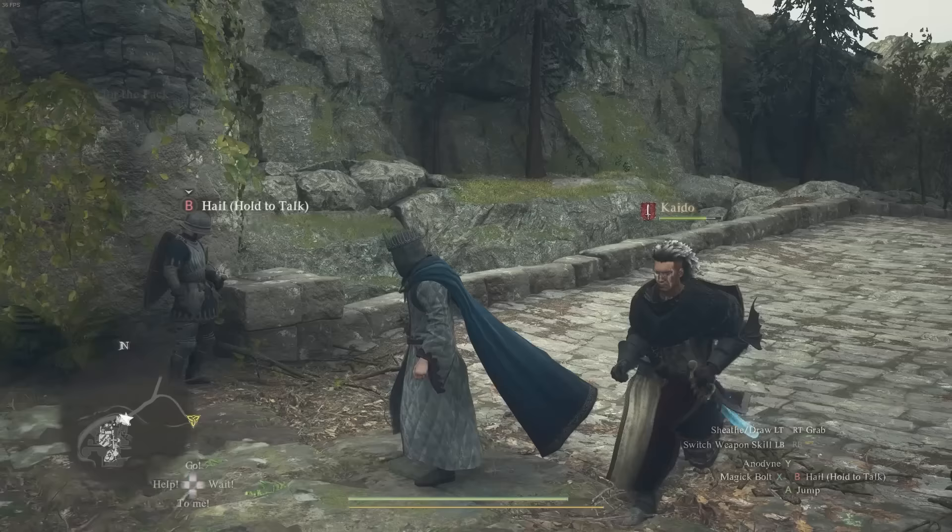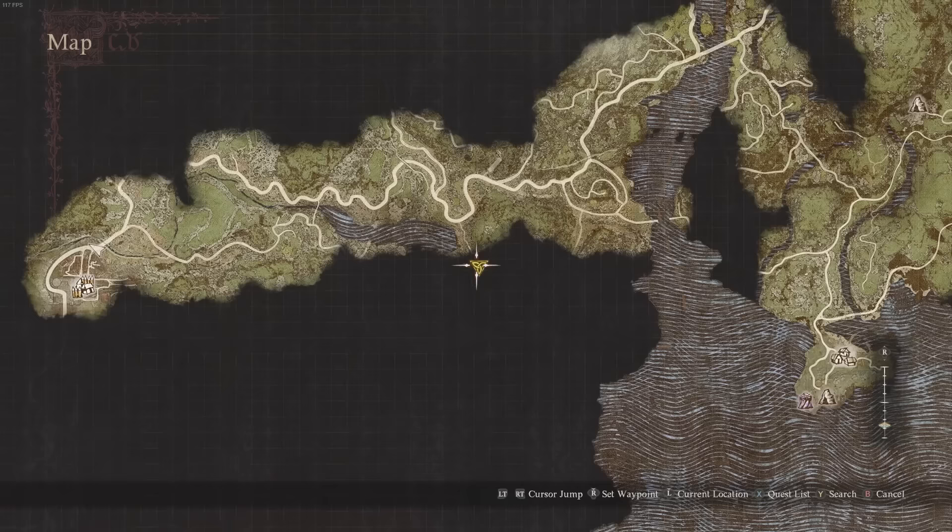Once you've questioned him, open up your map and you'll see there is now a location marked all the way to the east — this yellow one right here — and this is where we're going to go. Set a waypoint and now you have to make your way there.